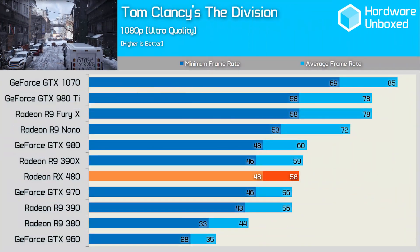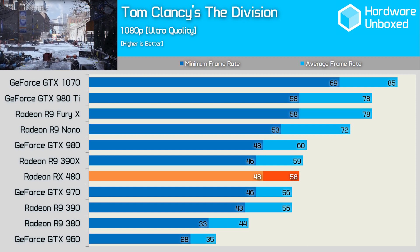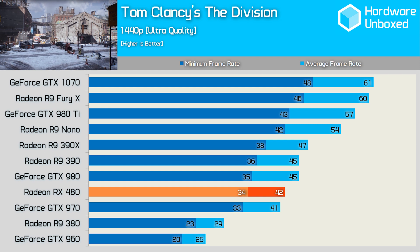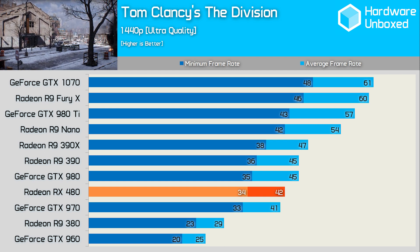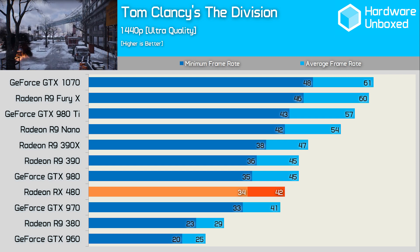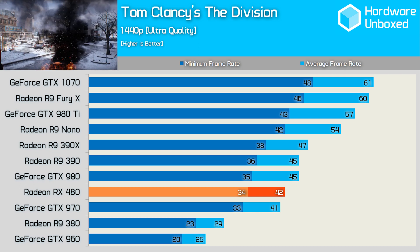The RX 480 impressed in The Division, delivering R9 390X-like performance, though to be fair, very little separates the mid-range cards in this test. At 1440p, the margins widened and the RX 480 falls behind not just the R9 390X, but also the vanilla 390. Still, it was 2% faster than the GTX 970 and 68% faster than the GTX 960.